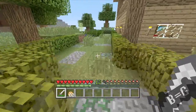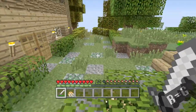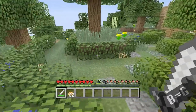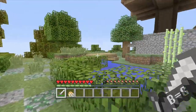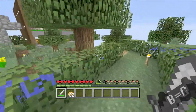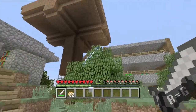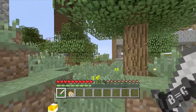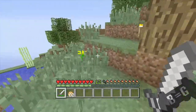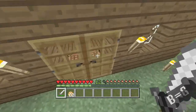We added some new pathways, trying to make the place look a little bit better and have some little routes going to each place. We got a path going to the shop, the house, the farm, the monster trap, and the enchanting room. And it looks like the farming and the despawning that was happening in the last episode did stop now.